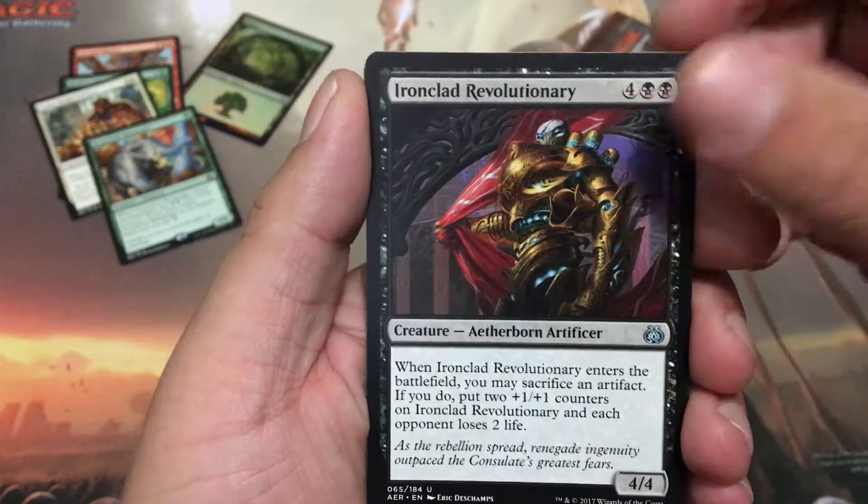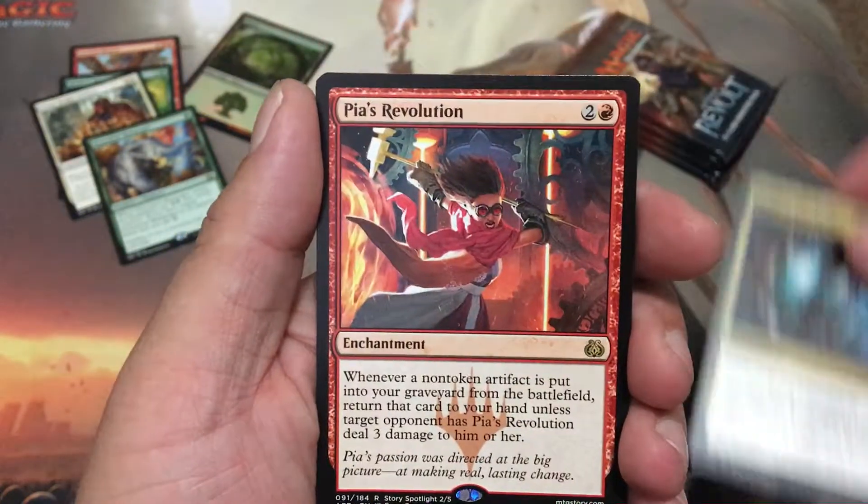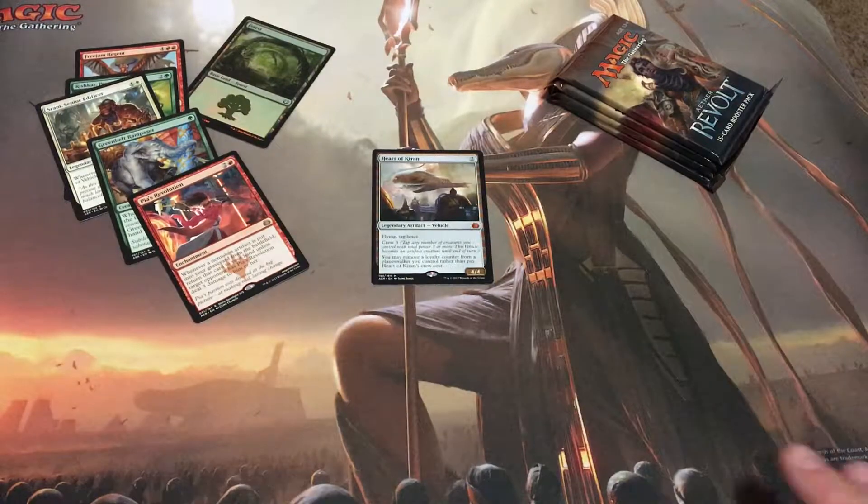Focos Ironclad, Revolutionary, Malphys Revolutionary, another Hidden Stockpile, and Pia's Revolution. Nothing crazy there.